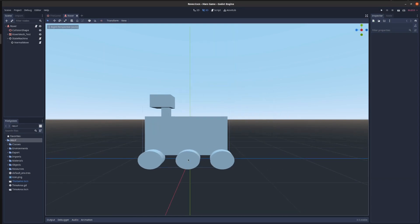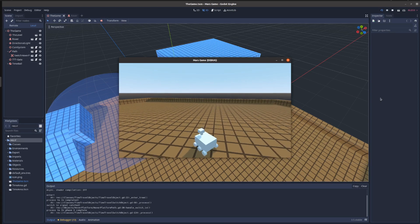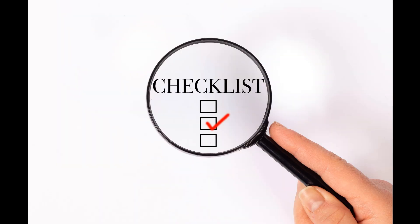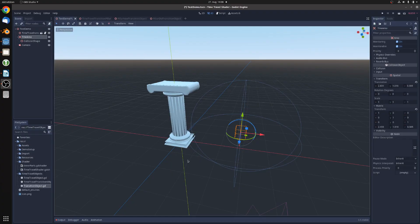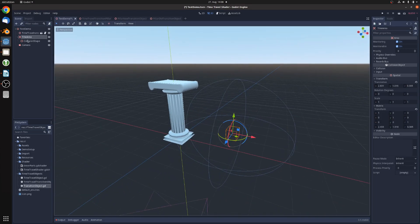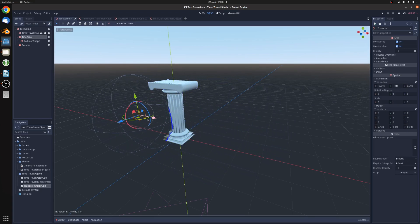To start, I created a very basic version of a rover as a placeholder and gave it some basic movement ability. Now it was time to define the scope of the game — it should mostly focus on puzzle solving combined with some exploration. The first thing I had to do was transfer my time travel shader from a purely visual effect into something that can actually be used to design puzzles and interact with in-game.